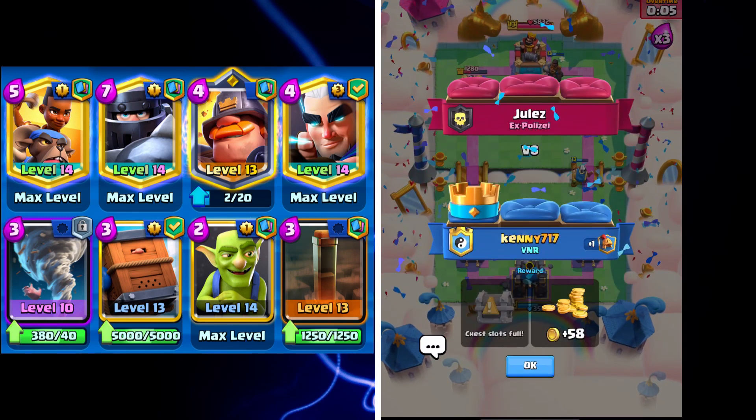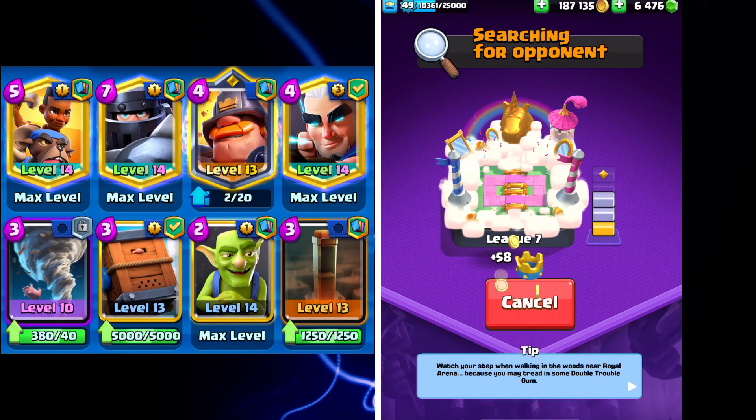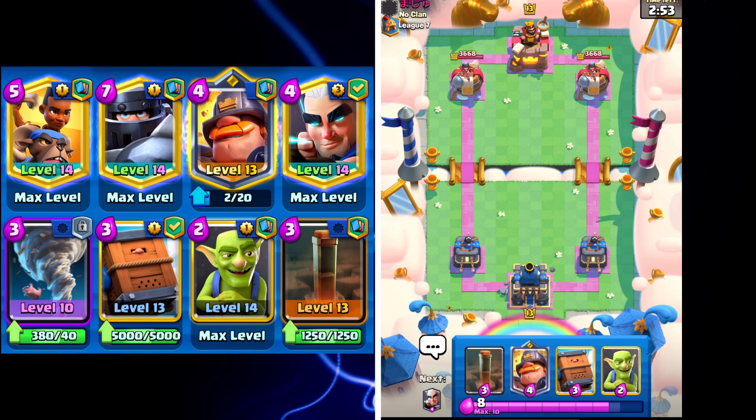As you can see with this deck, you can go split lane. This deck is obviously better going the same lane because of the counter pressure you can get with the Mega Knight and the Mighty Miner, and then you add the Ram Rider as well.